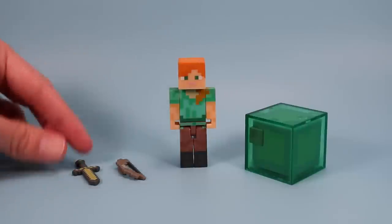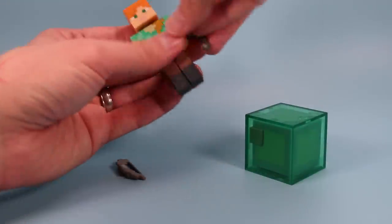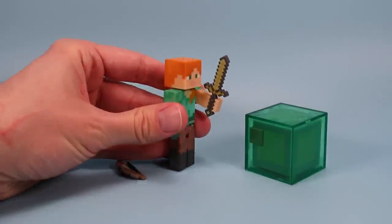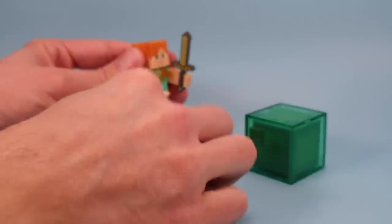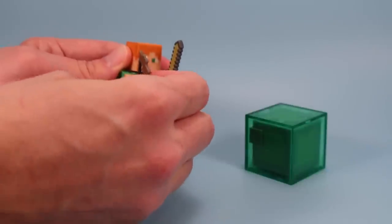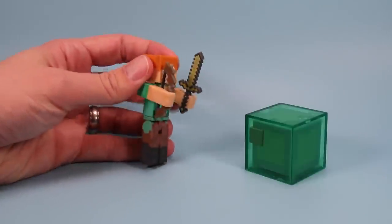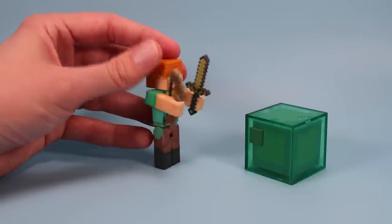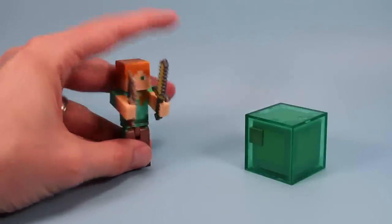She comes with two accessories: a golden sword — and again, one of the coolest things about these figures is how well the weaponry fits into the grip — and she also carries a bow. For some reason, every time there's a lady character in a series, she has to have a bow and arrow, like Katniss. But that's cool, a nice little extra — sometimes they only come with one accessory.